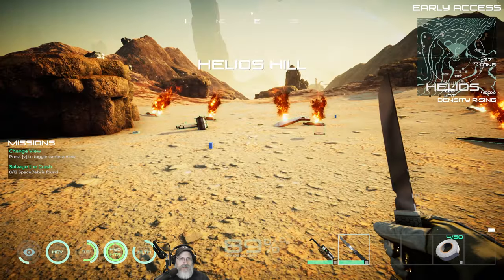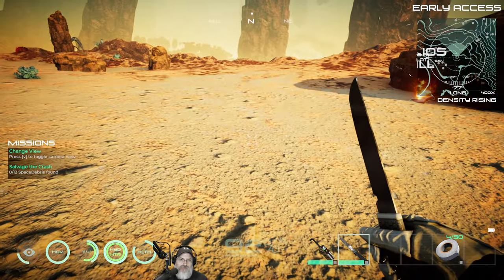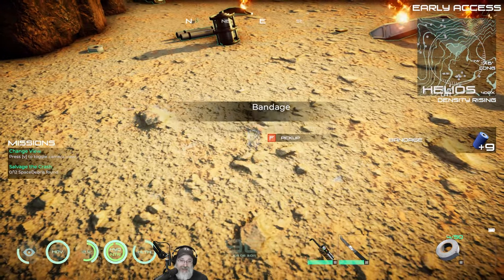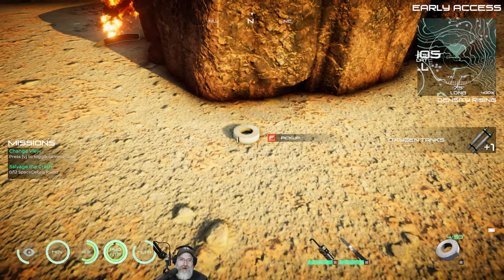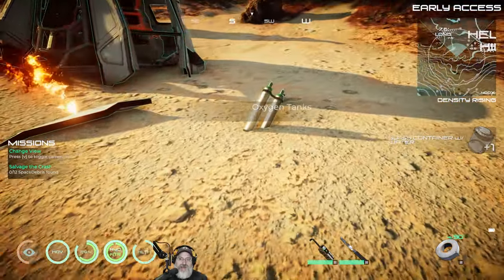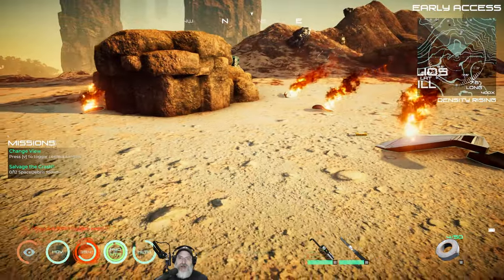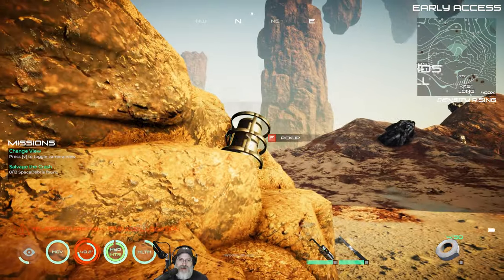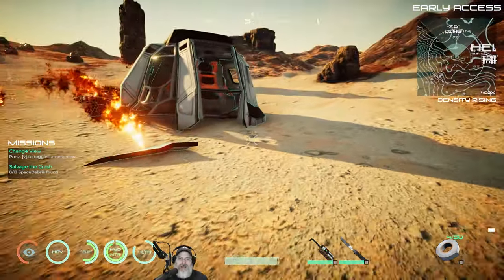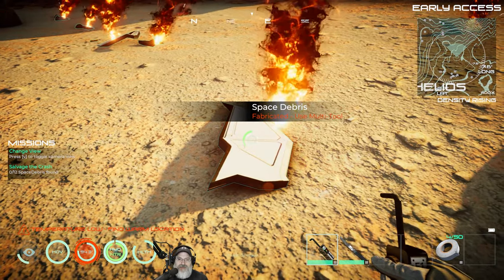Here's the thing. One thing I'm going to do different in this playthrough is I'm going to try and repair an existing wrecked habitation rather than build something from scratch, for two reasons. One, I want to do it because I haven't done that yet and want to see how it works. Two, it's quite a bit more expensive now to build a base from scratch, and I think that's a good thing. The wrecks spawn in randomly each time you start a new game, so they're not always in the same exact spot. Hopefully we can find one that's in a relatively centralized location.